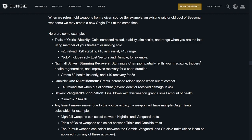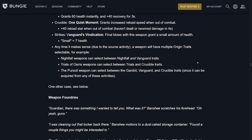One Quiet Moment — the Crucible: gains increased reload speed when out of combat. Plus 40 to reload when you haven't dealt or received damage in 4 seconds. Strikes/Vanguard — Vindication: final blows grant a small amount of health, 7 health. With certain modifiers where you have to go to pools to start health recovery, this could bypass that. When it makes sense due to the source activity, a weapon will have multiple origin traits selectable. Nightfall weapons can select between Nightfall and Vanguard; Trials of Osiris between Trials and Crucible. So on your Igneous Hammer or Eye of Soul sniper, you can switch that to the plus 40 reload when not in combat — players are going to use that. The Pursuit Shotgun can select between Gambit, Vanguard, and Crucible traits.